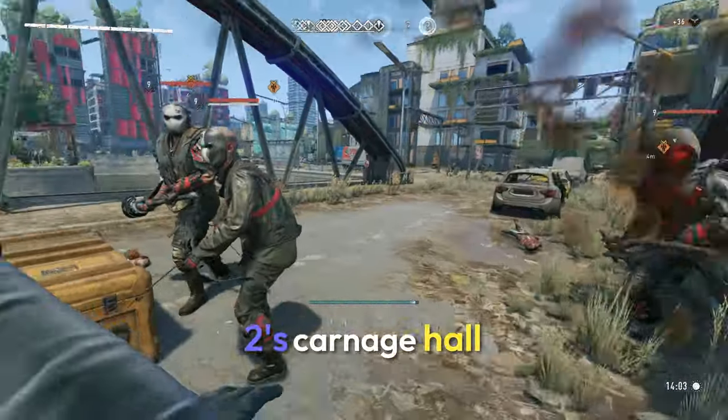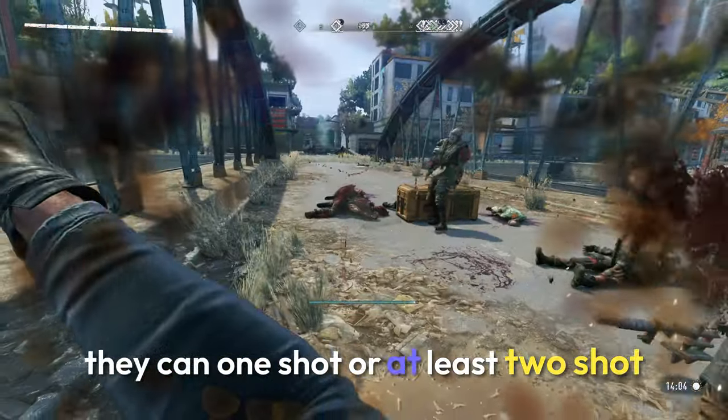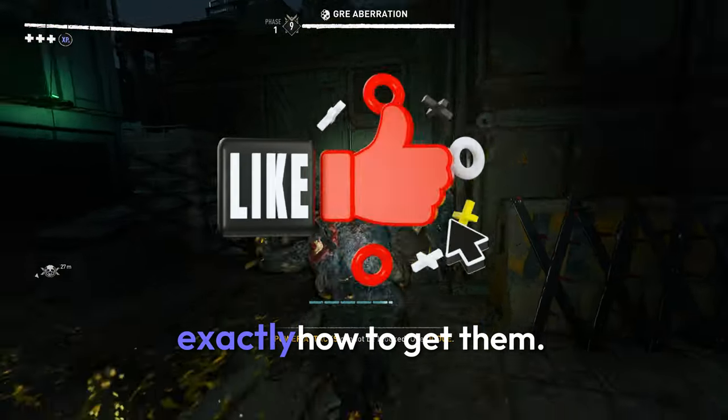The glitched weapons from Dying Light 2's Carnage Hall are the best weapons in the game. They can one-shot or at least two-shot any kind of enemy. And I'm going to show you guys exactly how to get them.